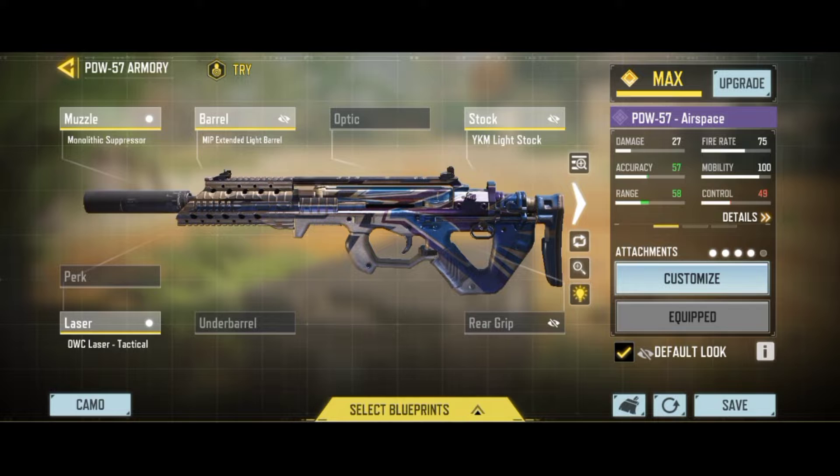Fourth is the OWC Laser Tactical — it improves accuracy and helps decrease the opening time of ADS. Fifth and last attachment is the Granulated Grip Tape — it will decrease the ADS bullet spread.